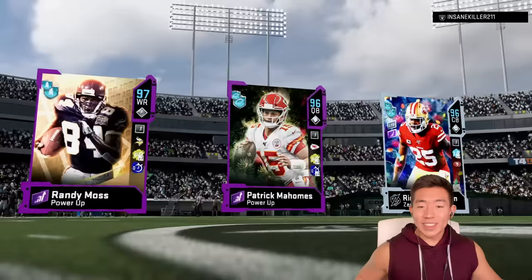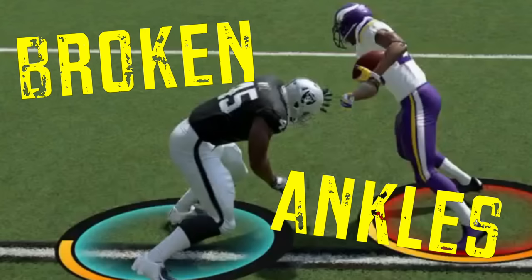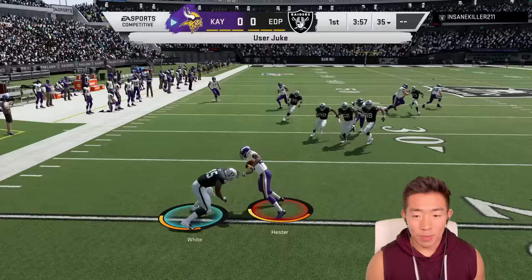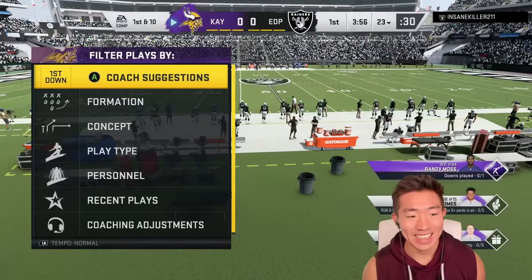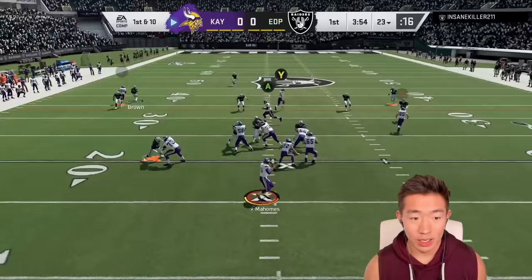Let's see how they do. We're taking on Insane Killer — the battle of the Randys. To the kickoff, we have Devin Hester returning. Randy, it's time to do the most. Play action bomb — we're lobbing this. Let's go!